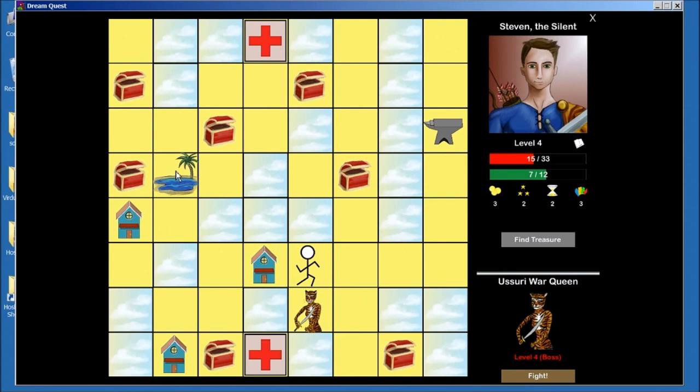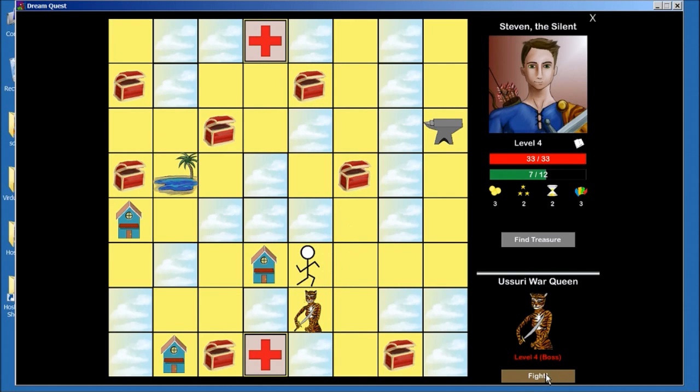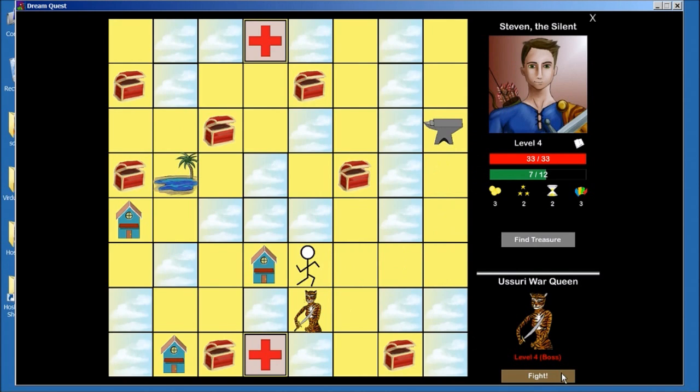So let's go use the healing pool. The first time you heal is free; after that it's 1 gold per health. And oh, I have this blacksmith — I haven't used this at all. So the blacksmith upgrades your cards; first time you get to do it for free. Let's upgrade this. The attack 1s become attack 2s, the attack 2s become attack 3s. Now he's going to start charging me — it's going to ramp up after that. First it's 5, then it's 10. It's kind of a racket.